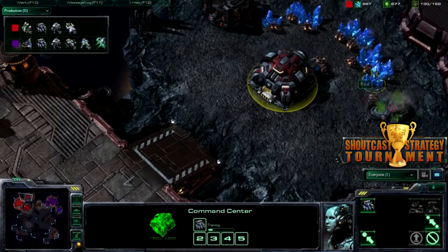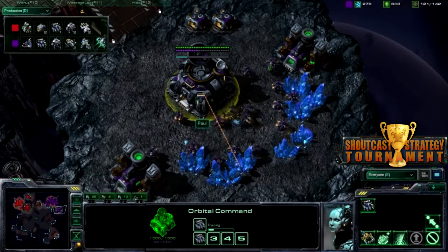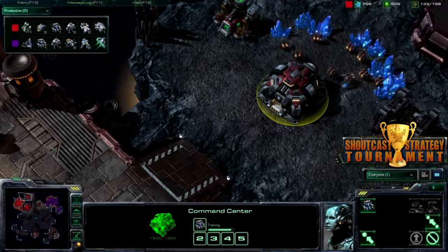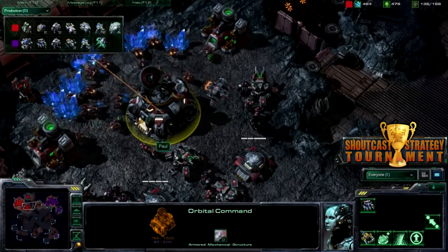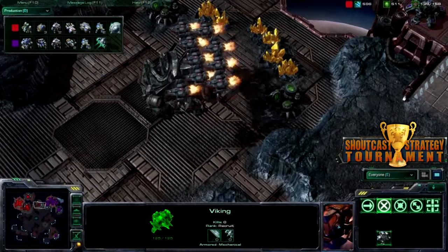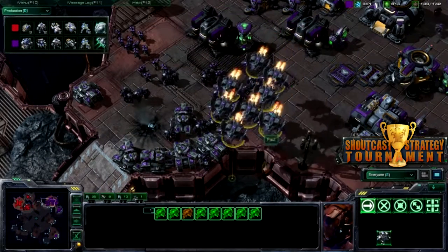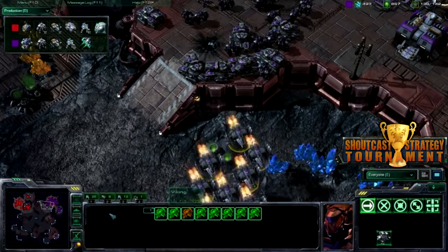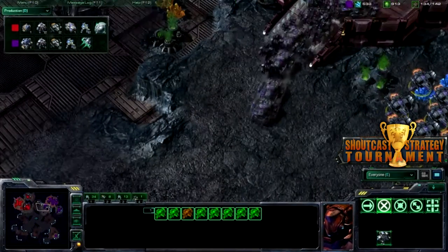This expansion is now up and running — he did transfer some SCVs up here, that's always a good idea. Orbital command up and running here and he does need to upgrade this, however stop building SCVs out of it. Those orbital commands are huge — it gives you lots of scans which can be helpful if you do not have air superiority, which he may be losing due to the fact that he's not building a whole lot of vikings. He's only got nine on my quick count, but Paul does still only have eight, so still has minor air superiority.